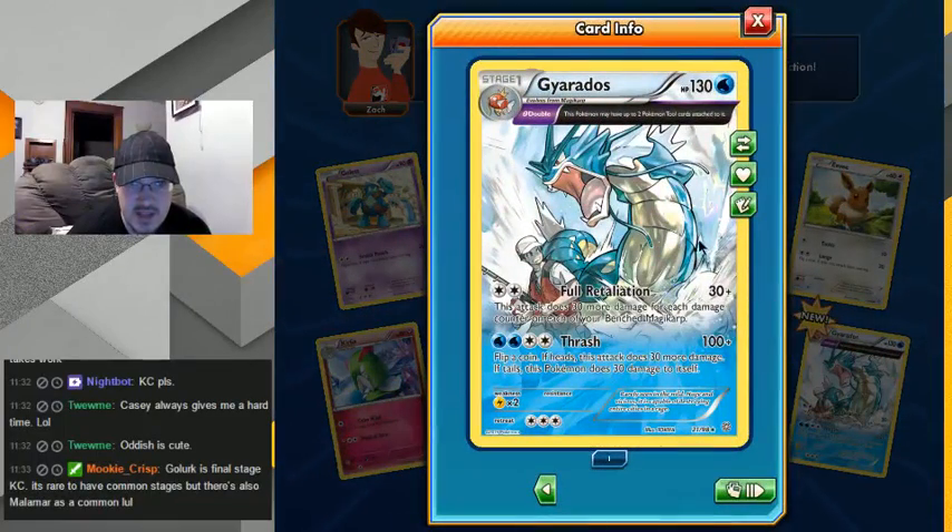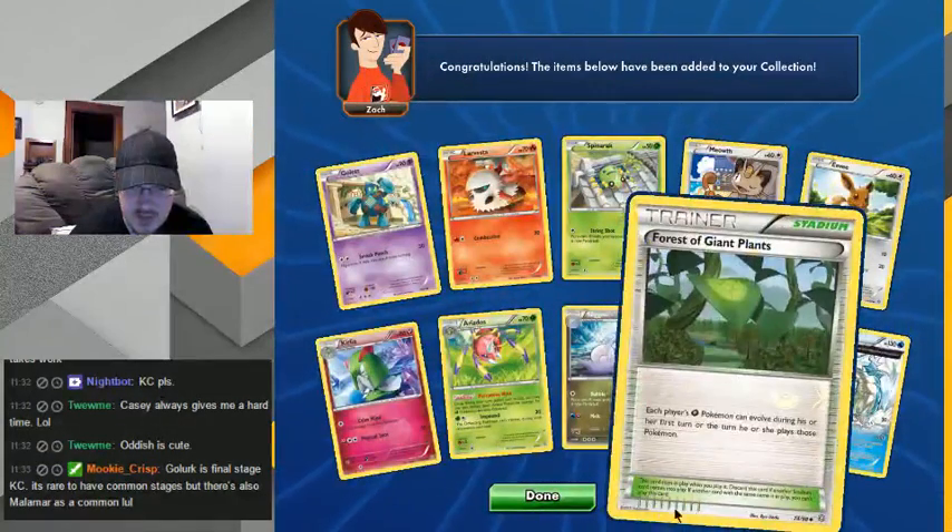That's pretty cool — he's about to eat a fisherman, that looks like Ash when he's an adult. Pretty cool, and he can have two tool cards attached to him. Alright, that's pretty cool, I'll take that. Free stage counter on your benched — his attacks aren't super great but I like the artwork nonetheless. That was cool, I'll take that.